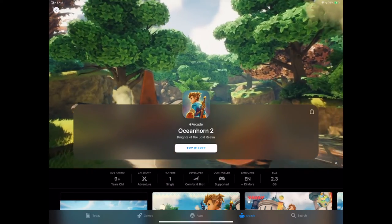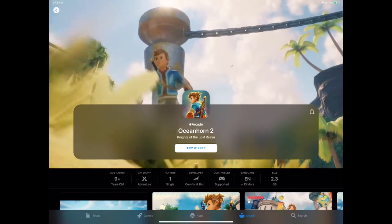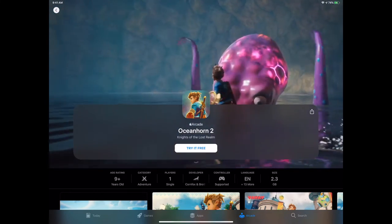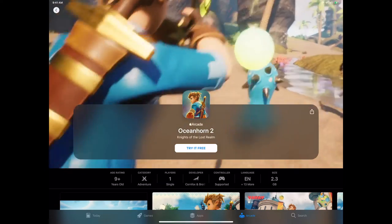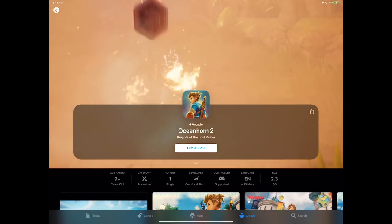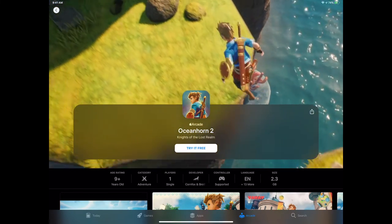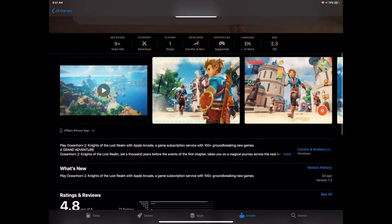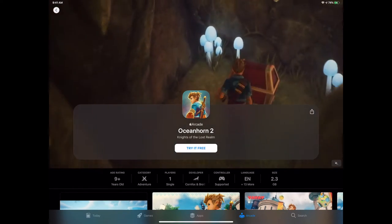Oceanhorn 2 — quite a way through these games, but this is my number one download. This should be everyone's number one download. Oceanhorn 1 was game of the year back in 2014-2015 and was absolutely amazing. Think five years down the road — the detail they can put on iOS devices now, the game engines capable of running them, more complex gameplay mechanics. You still have that core concept of a 3D Zelda game, but this goes more into realistic design, fully fleshing out the main character and environments. If you want any kind of Zelda adventure, Oceanhorn 2 should be one of your first downloads.